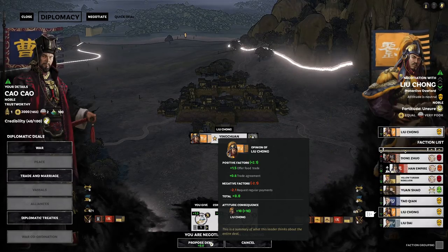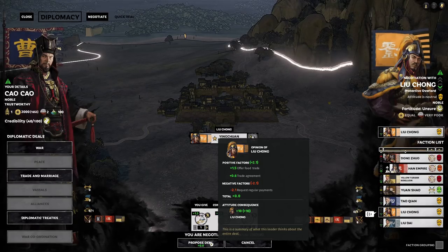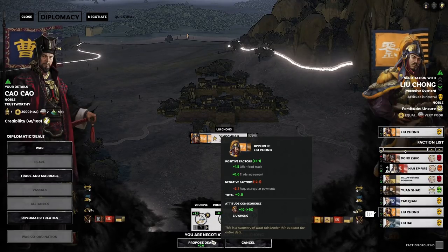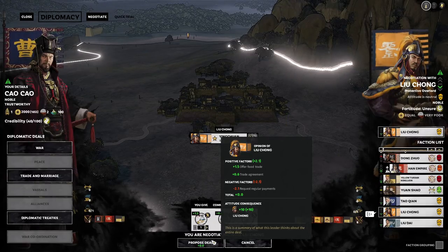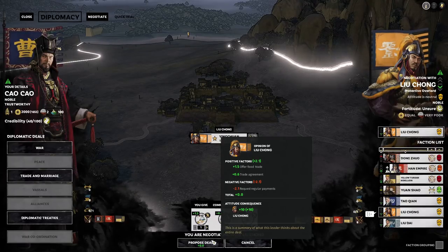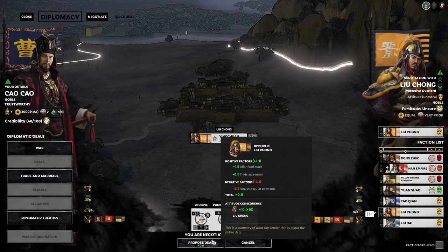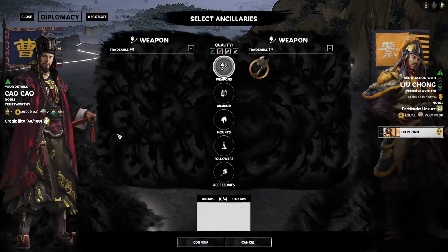There are attitude thresholds to be aware of. At a deal value of 0.0 you get a 10-point attitude increase, at 5.0 it jumps to 15 points, and at 15.0 it jumps again to 25 points. So if you want to improve your relationship and can afford to make a favorable deal, target those key jumps at 5.0 and 15.0.